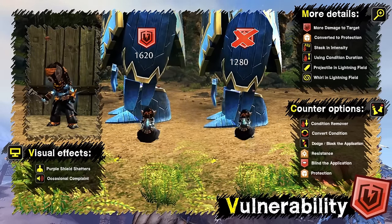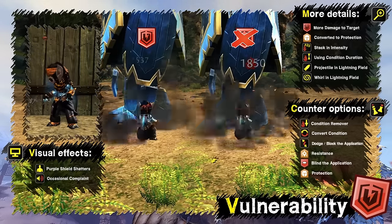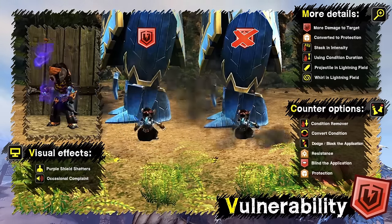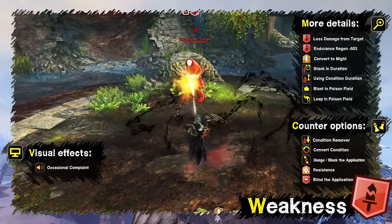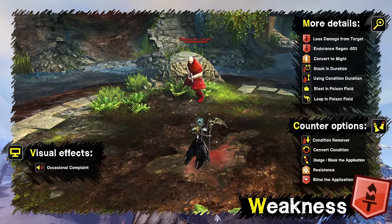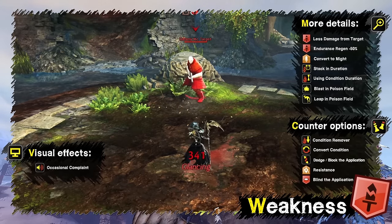Vulnerability increases power and condition damage dealt to the target by 1% per stack. It can be converted to protection and stacks in intensity up to 25. Besides skills, it can also be applied by projectile and whirl finisher in a lightning field. It's affected by condition duration; the character occasionally complains and a purple shield pops up, shatters, and falls to the ground. Weakness reduces endurance regeneration by 50% and causes 50% of all direct attacks to hit with 50% less damage. It can be converted to might, stacks in duration, and can also be applied by blast and leap finisher in a poison field.